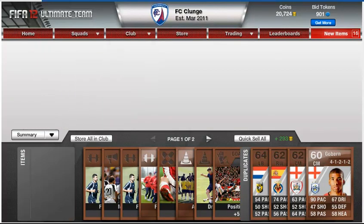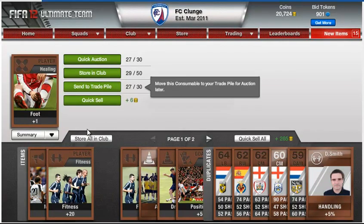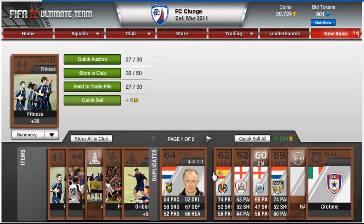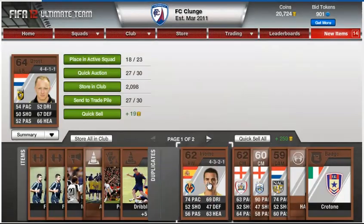Just keep relisting them whenever I get space — put whatever I've got in my consumables pile and start listing them. I'll put up a price list at some point for people if they're interested. I have sent it out to a couple of people on the forums just to let you know what prices I put mine up at. If you undercut me, I'm not really that bothered to be honest — this is only a bit of fun anyway.